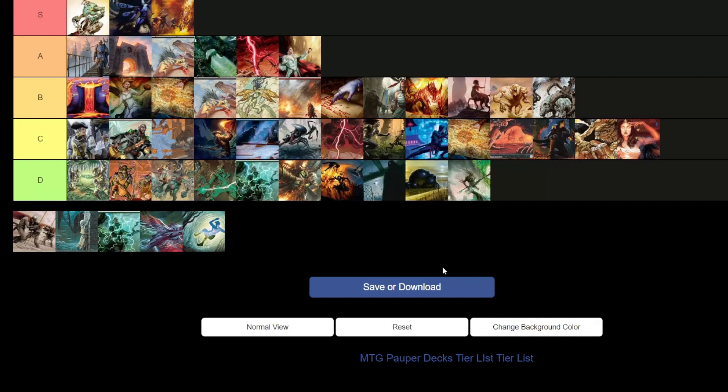Temur Threshold — D tier. I'm just being brutally honest — I just don't like it. I don't think it has anything to offer that other color combinations in those colors don't do better. Threshold is such a weird mechanic — it doesn't offer a lot, the payoff is not good enough for what you have to put in, and the abilities just aren't that great.